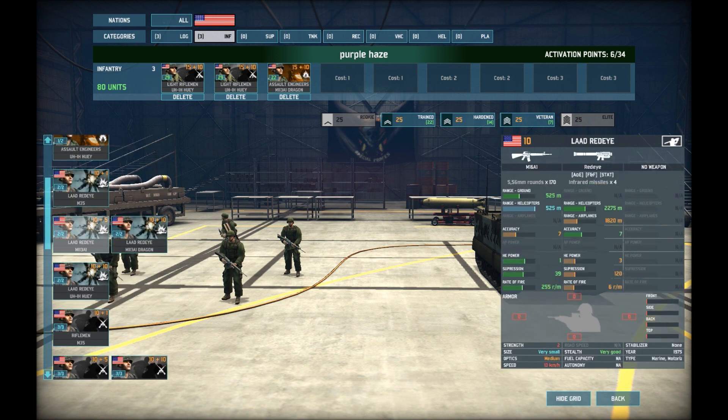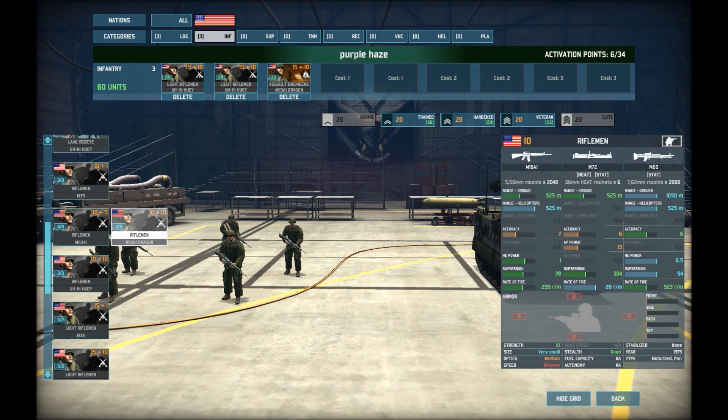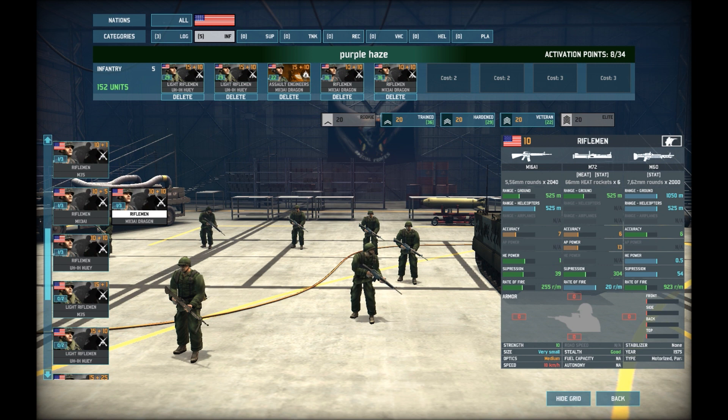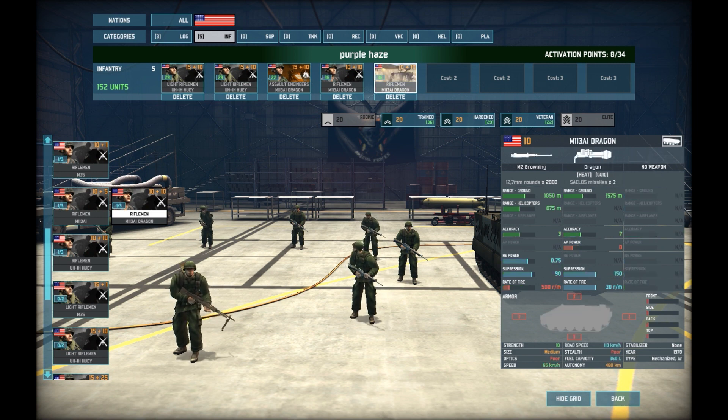I skip AA infantry because the LAAD Red Eye isn't the worst but I don't like it. Then I put riflemen in the Dragon too — the Dragon is decent to have. I put another group of riflemen in the Dragon as my cheap infantry. The light rifleman isn't that much more expensive, but I like having a slightly cheaper alternative that comes in an APC that can fight a little bit.